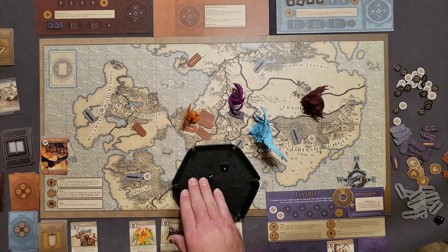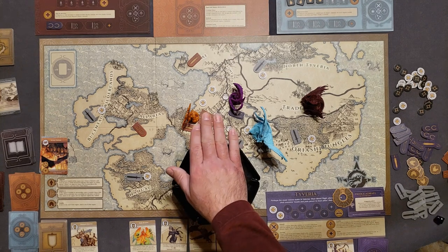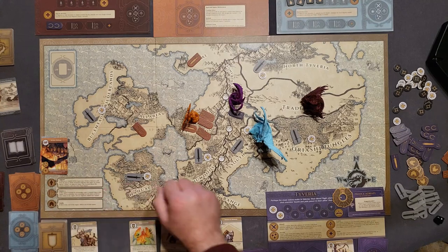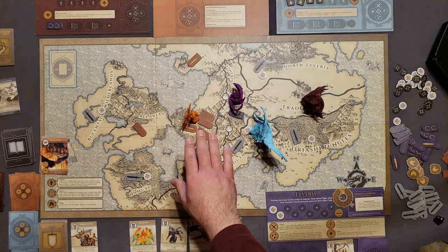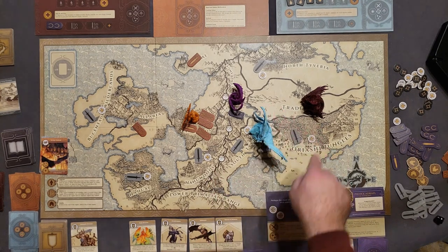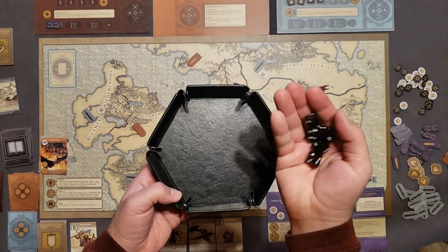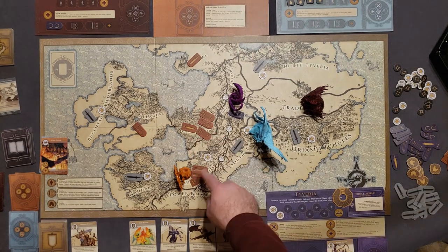Elaria harvests: collecting power equal to the number of Elarian units per region, not from regions containing unbonded dragons. It collects both powers in the Phi Woods. Then using the Valla action — spend two power, move the Elarian general directly to the focus region, place three units, initiate combat. The focus region is the Nahu Woods. The general has five combat power and rolls plenty of critical hits, killing the neutral unit and taking control of that region.